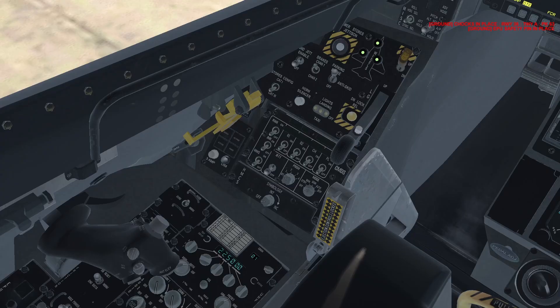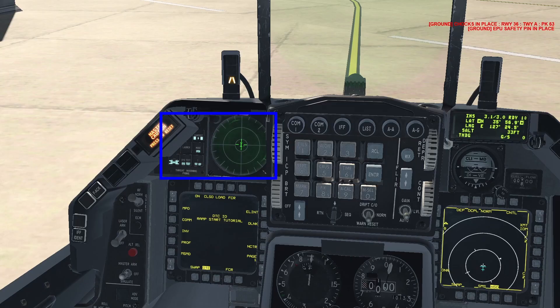Turn on your HMCS symbology by turning this knob. This symbology can be toggled by pressing and holding DMS aft on your stick. Next, power on your radar warning receiver by pressing this power button. On the countermeasures panel, activate your chaff and flare dispensers as well as your RWR and jammer. MWS is not implemented. Select the program and mode you wish to use by turning the respective knobs. On the RWR, enable Handoff and select if you want the RWR to show all possible emissions or only the priority ones. Then run the RWR system test.